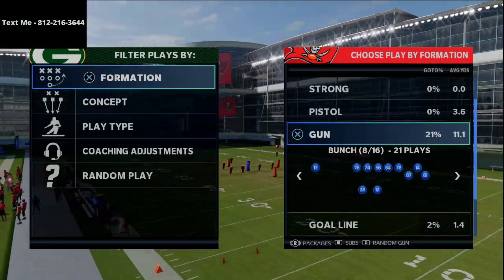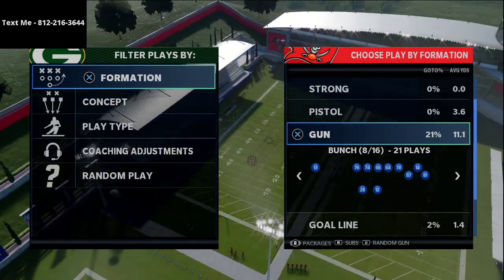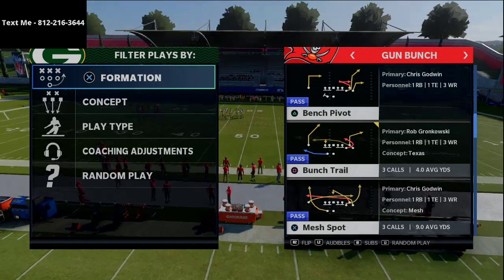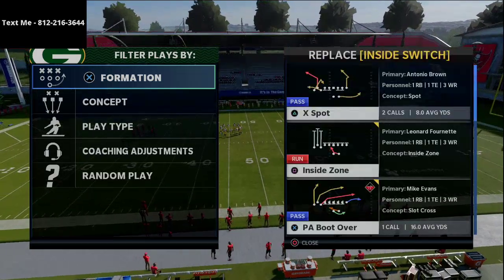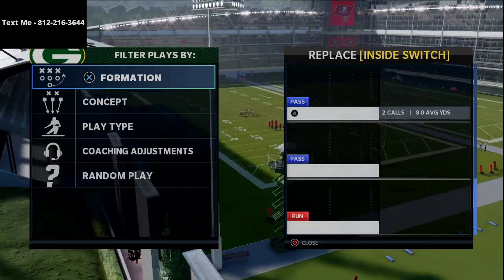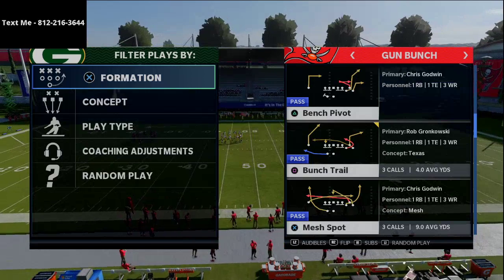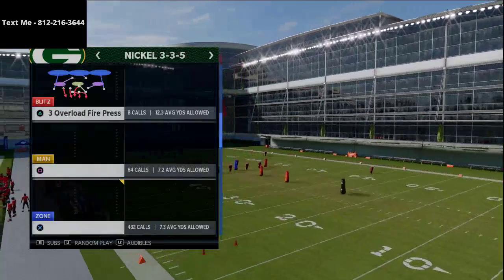Let's talk about young Henry and his offense — this guy is a beast. Two plays in particular that he uses that not a lot of people were using at this time: the first is from his gun bunch tight end formation. We're going to hit on the PA boot over and the inside switch. On the bunch side, we're also going to show you the bench pivot, which was one of the better plays he ran.